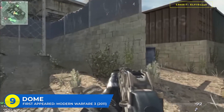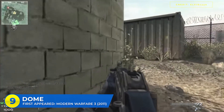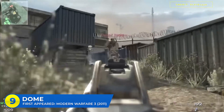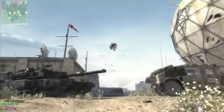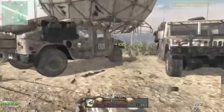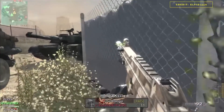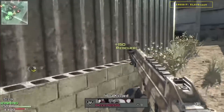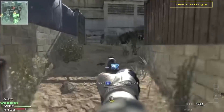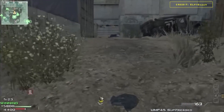At number nine: Dome with four appearances — another fan favorite. Dome first appeared in Modern Warfare 3, after it confusingly stole its name from a different small map in World at War. MW3 Dome was the smallest 6v6 map in the game and it was the go-to place for salty 1v1s and headshots-only trolling videos. Dome was beloved — fast-paced domination matches were absolutely nuts here.